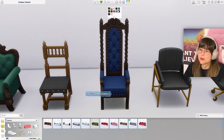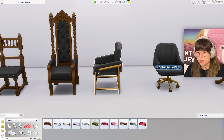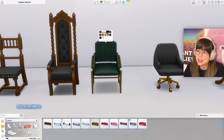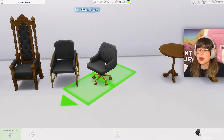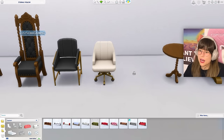Then we have another dining chair — kind of funky with the legs and the arms — in all the nice colors. Oh, I love the purple one! And then we also got a new office chair in the same modern style and the same colors. I do love this cream one.